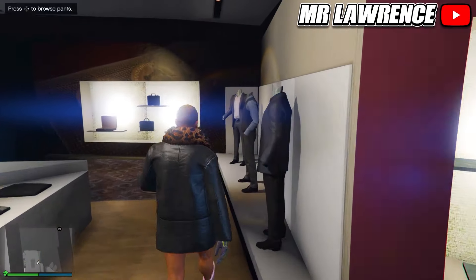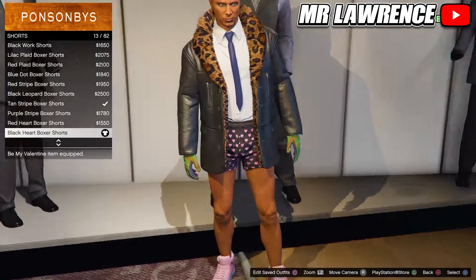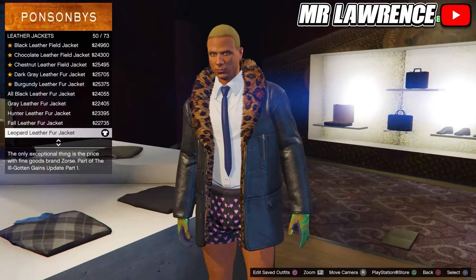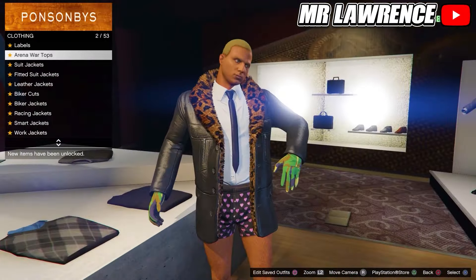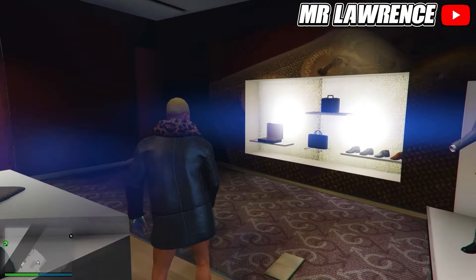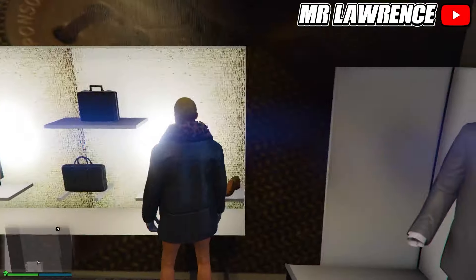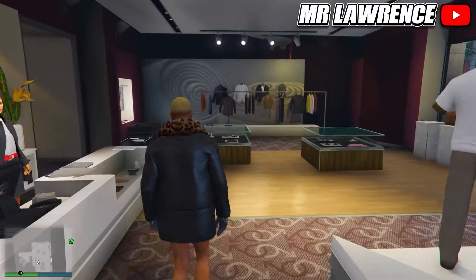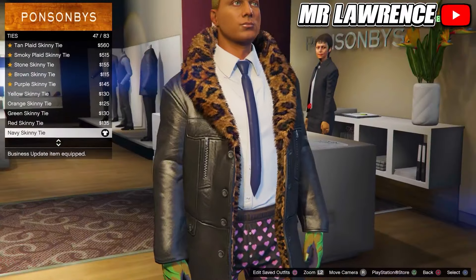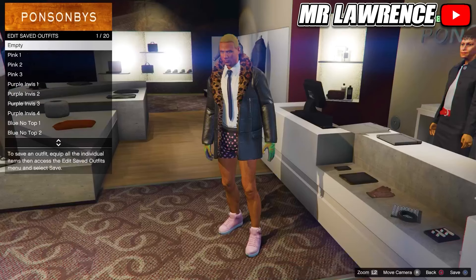Now go to the pants, go to shorts and purchase the black hard boxer shorts. Now we will need to equip the leopard leather fur jacket again, then equip the white business shirt again. From there equip the pink plain high tops again. Now go to the accessories, go to ties and select the navy skinny tie. Now save this outfit in your next empty outfit slot.